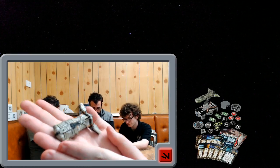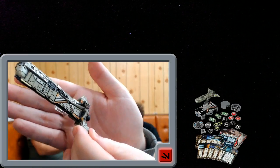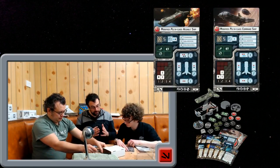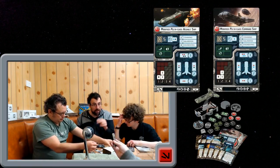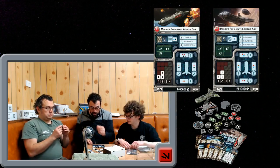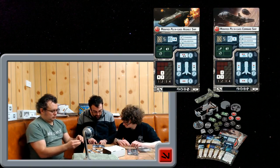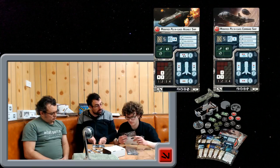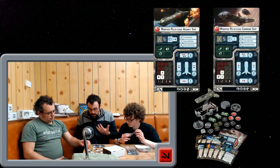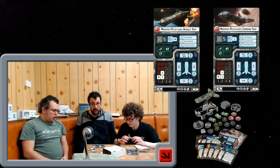Before we go on to the upgrades, the two ship cards you get — you've got your Modified Pelta-class Assault Ship and Modified Pelta-class Command Ship. 56 points for the Assault, 60 points for the Command Ship. All the same upgrades: officers, crew, the new Fleet Command upgrade icon. The Assault Ship has a torpedo slot; the Command Ship has a retrofit. It's very slow — only one yaw on each at speed two.